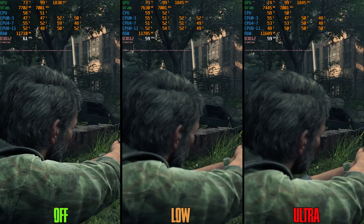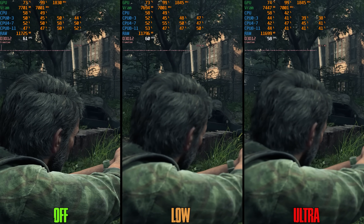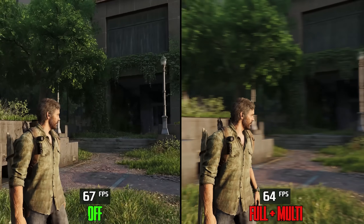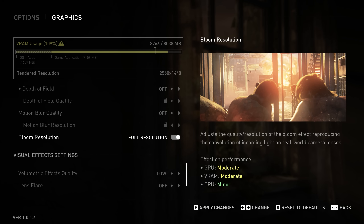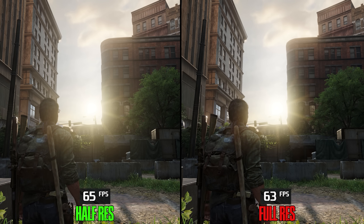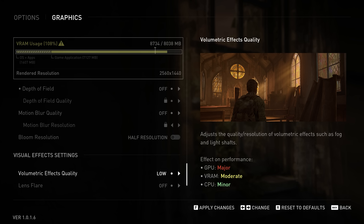For post-processing effects: Depth of Field going from Off to Low costs 3% and to Ultra 4%. Motion Blur with intensity at 10 and Ultra quality, going from Off to Full Resolution Plus Multi costs around 4%. Bloom going from Half Resolution to Full Resolution costs around 2%.